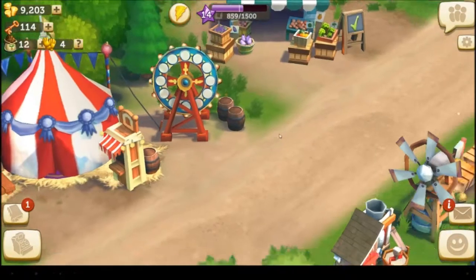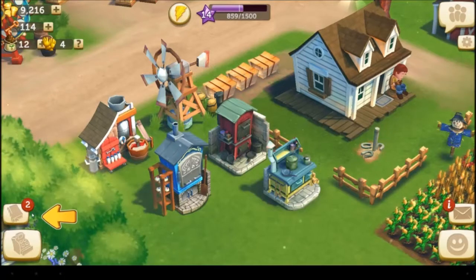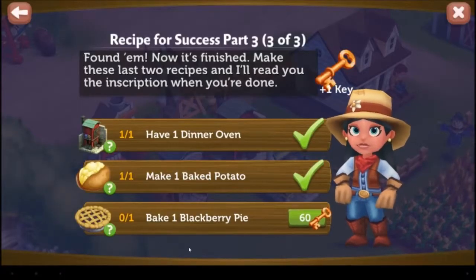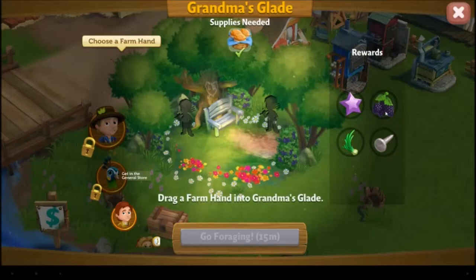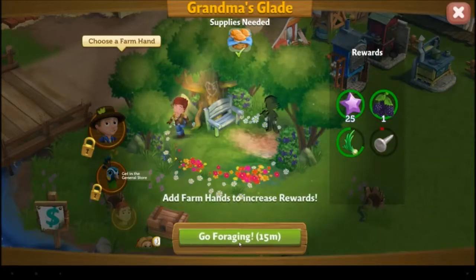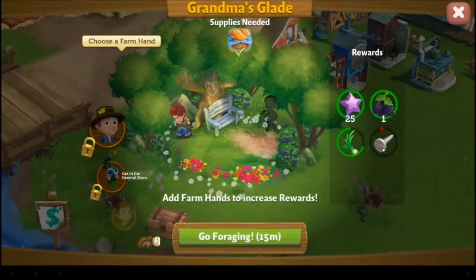We're still short on blackberries. Oh look, our tater's done! But as it stands, we cannot complete this. Because we need a blackberry pie, and the only way to get blackberries is coming over here. It'll take a long time, but I have a chance to get nails, chives, and blackberries. I should get one blackberry — it's gonna take 15 minutes. I'll get 25 XP and I should get one blackberry. I have a chance to get a chive and a very low chance of getting a nail. You need those to expand your barn.